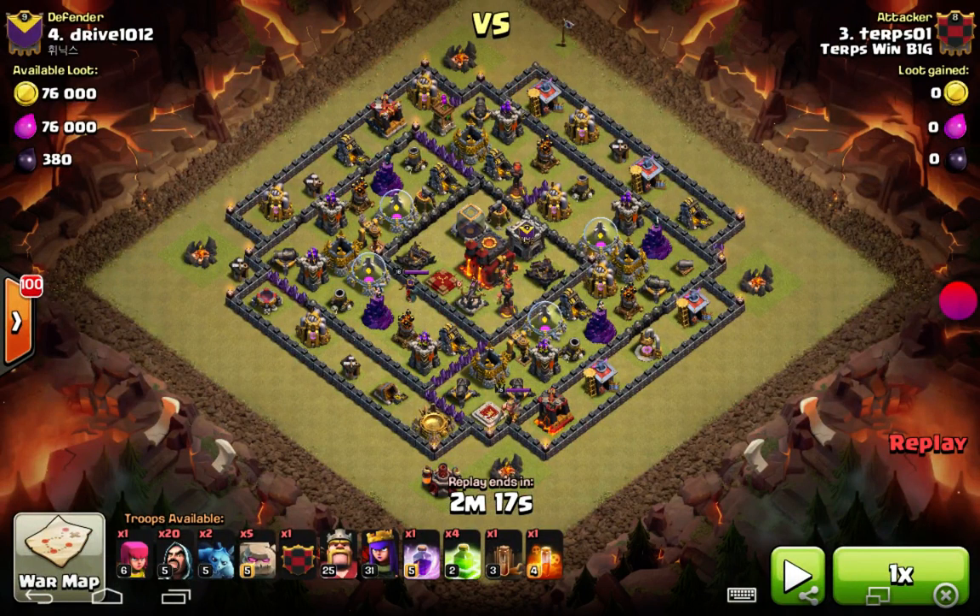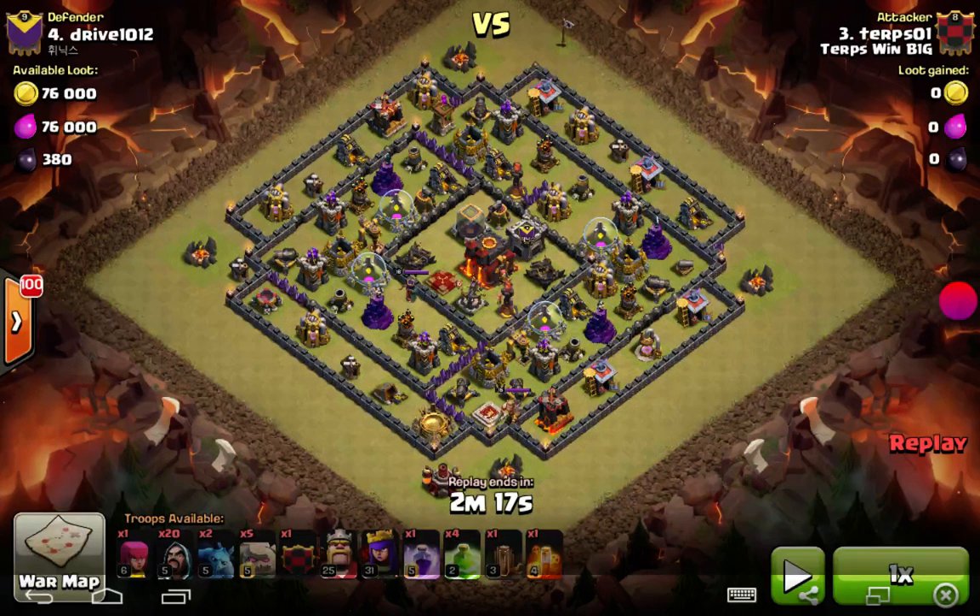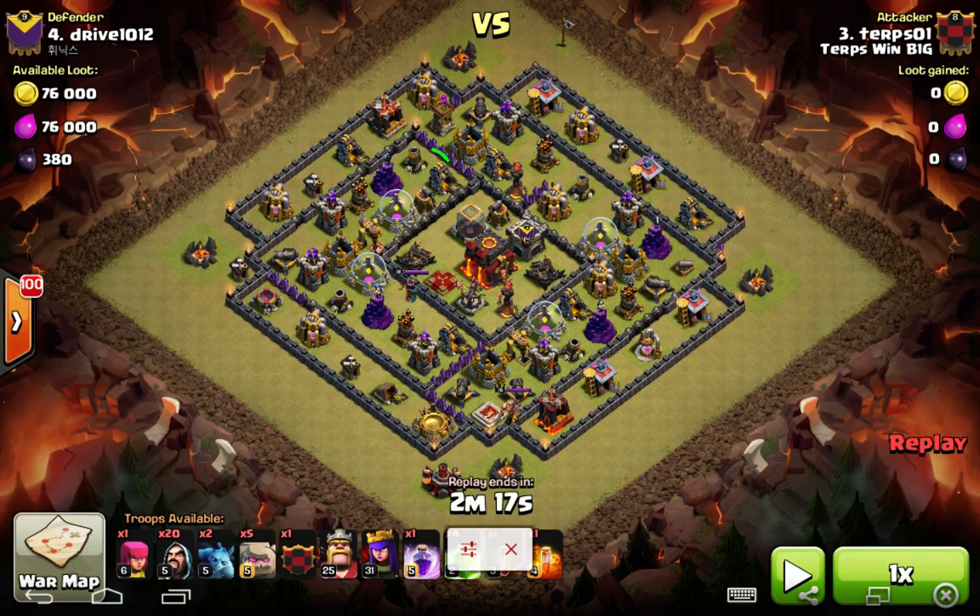This one is kind of a standard box base, except he did put in a couple of wrinkles here with these walls that are supposed to kind of funnel. I don't know what he thinks they're going to do. They're weak, and purple golems and a legit kill squad are going to shred them. So his little fancy mods to his base didn't really do much.